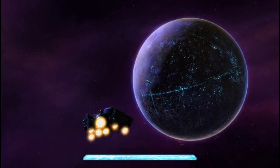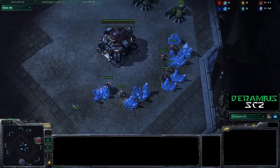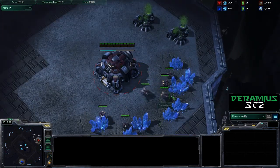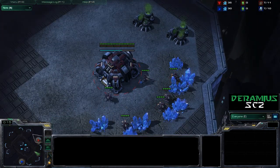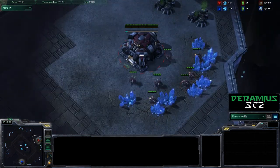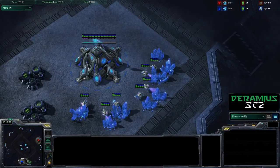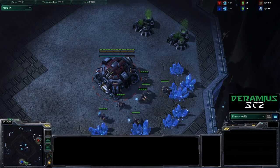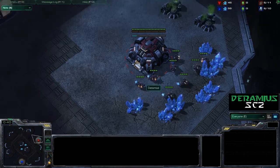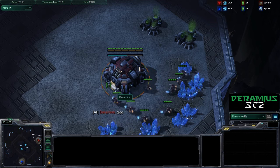This is Duramius, and this is the Warden's 1-1-1 build versus Protoss. This is the first video in my Bat Out of Hell, Back Into Hell compilation. This is right after I fell nine games in a row and went straight out of Diamond, and I've been trying to battle back ever since. This is the attempt at a 1-1-1 build that I learned from the Warden — let's see how it goes.